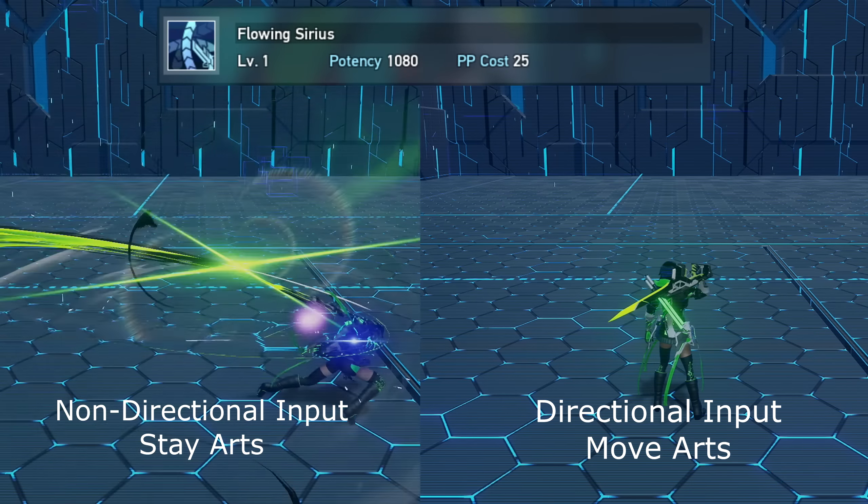The last thing to cover is add-on skills. The main ones to focus on are Ranger, since it buffs range potency and photon blast potency, and Braver and Fighter for crit bonuses. Your Ranger should be at least level 15 or higher. I'd recommend checking out sub-skills for some other classes as well.